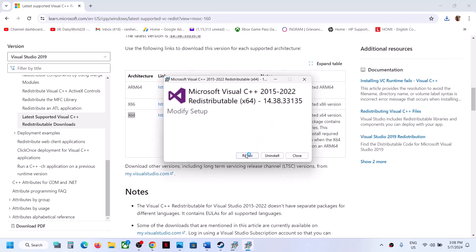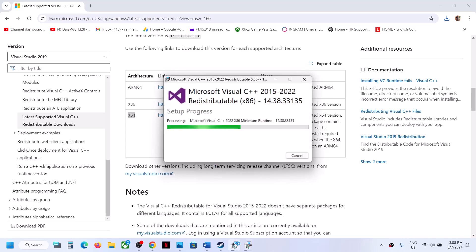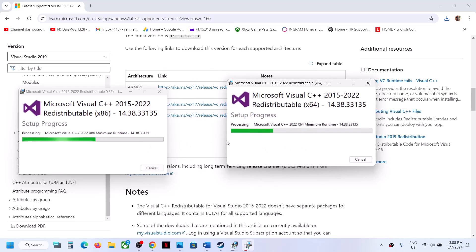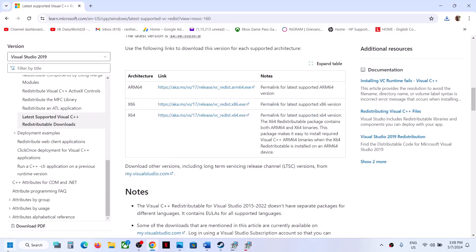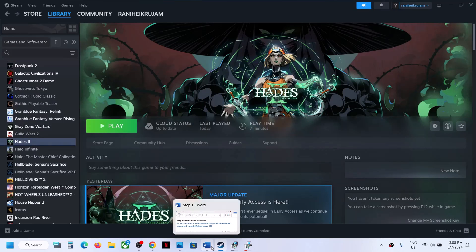Again, if you see the Repair option click Repair; if you see Install click Install. Let both installations complete. Once both are done, restart your computer, and after the system restart launch the game.